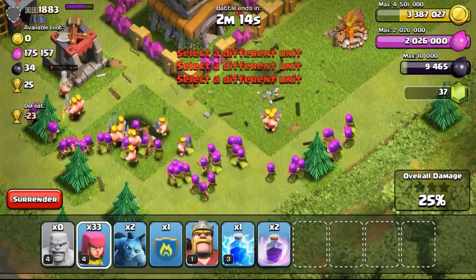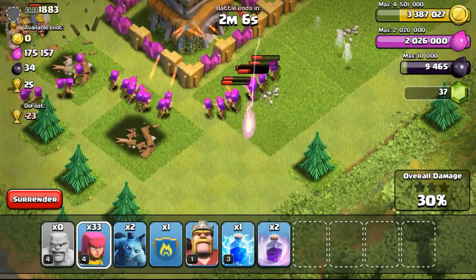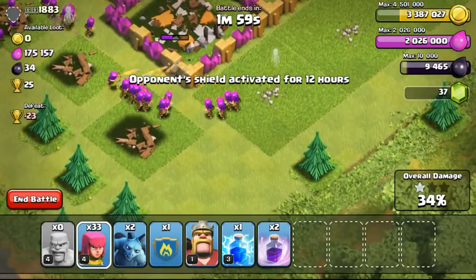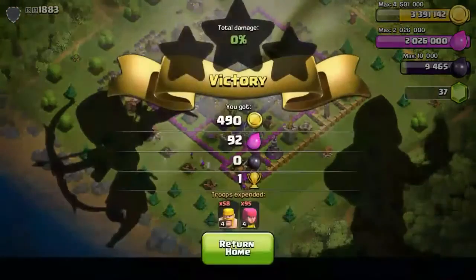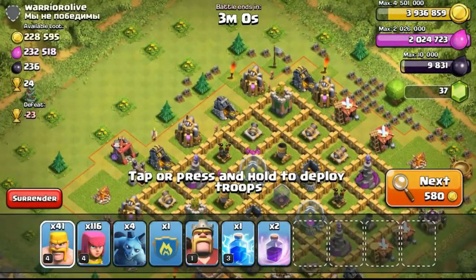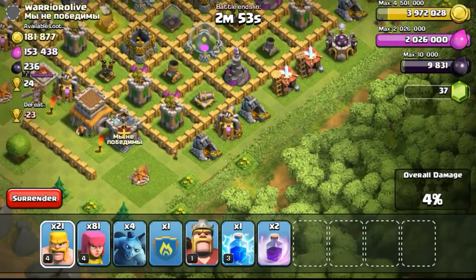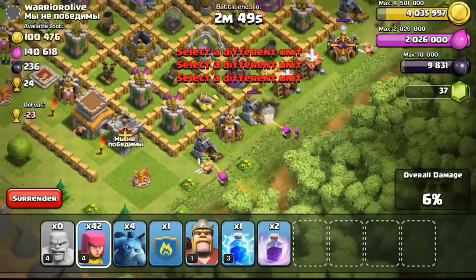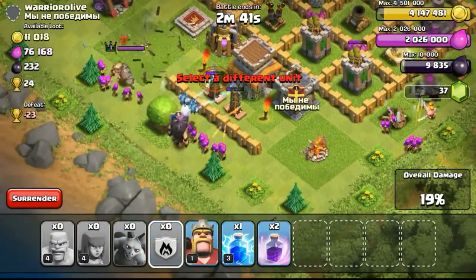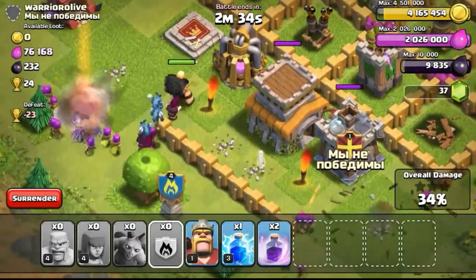I know some of you guys will be saying that the matchmaking system has really changed and trophies doesn't really matter. I don't think that's right — trophies are still important to determine whether you're able to search for a certain town hall level pretty fast. Take for example your Town Hall 10: you can't possibly drop to like a thousand trophies to farm over there because it might take quite a while to search for those Town Hall 9 or Town Hall 8 bases to attack. There are not many Town Hall 10s as low as Bronze league or even Silver league. Farming at around 400 or 600 trophies will not work for a Town Hall 10, but it may work for other levels like Town Hall 5 or 6.